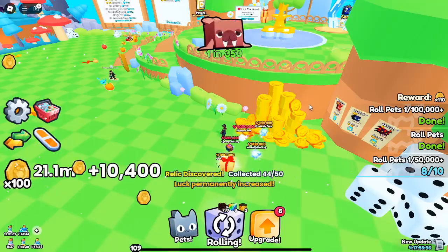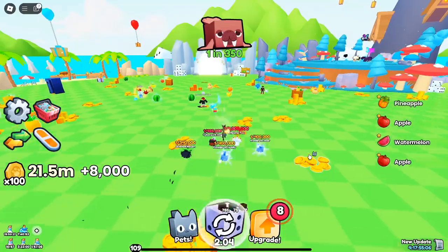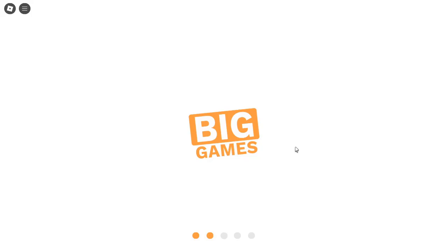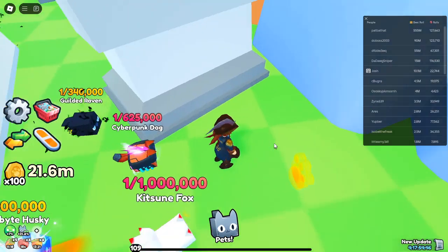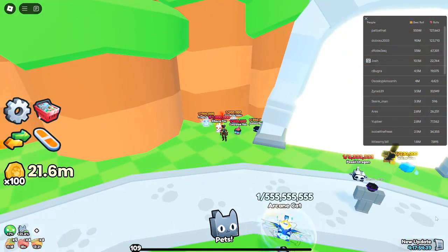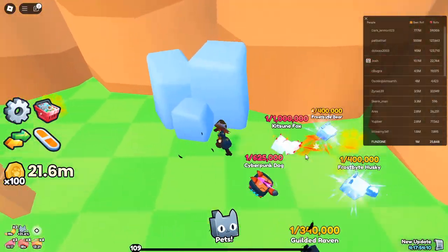How to Unlock Shiny Relics in Pets Go. Unlocking these relics isn't as simple as finding them. To access shiny relics, you need to purchase specific upgrades found in the Breakables section of Pets Go. Each of the two upgrades unlocks 25 relics scattered throughout the map. So, before you set out on your shiny relic hunt, make sure you've unlocked these upgrades — otherwise, the relics won't appear on your map.